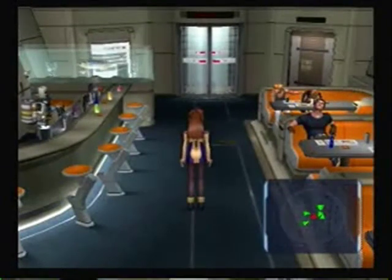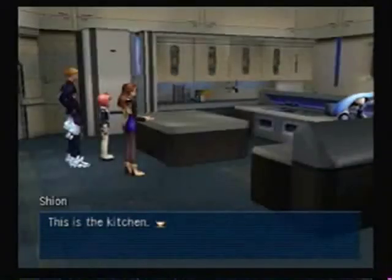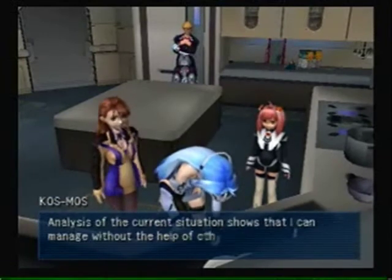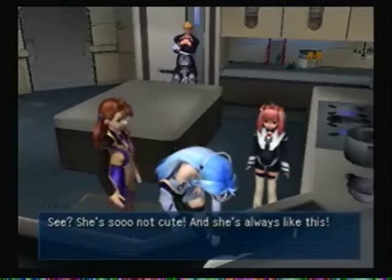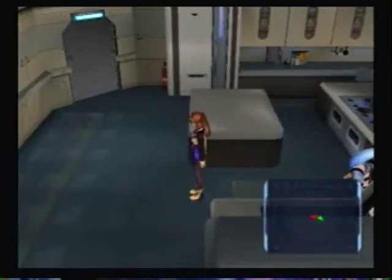Alright, welcome back. So at this point in the game, we're going to be exploring the ship again, but I'm going to do that off-screen because we already know what's going on with the ship and where everything is. There is one little scene I wanted to show you — this is the kitchen. It's Cosmos. Momo offers to help, but Cosmos responds: 'There is no need for additional manpower to complete this task.' She's so not cute, and she's always like this — I just enjoy that. I'll explore the rest of this ship offline, and I'll see you next time on Let's Play Xenosaga Episode 1.